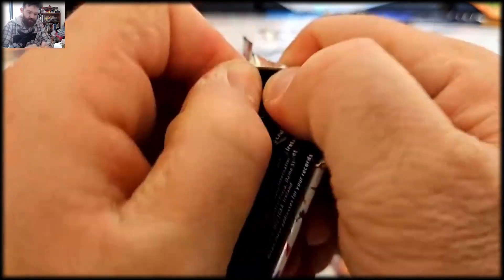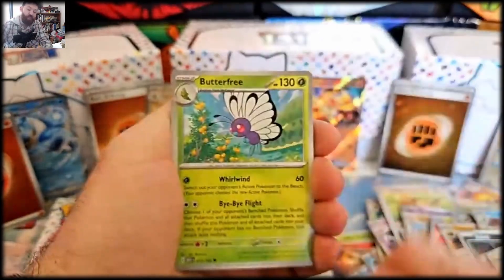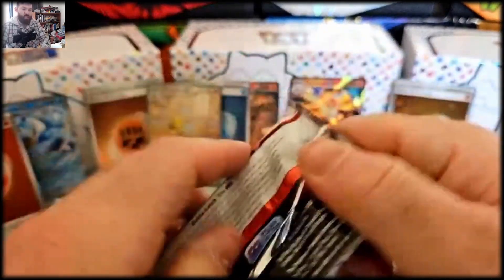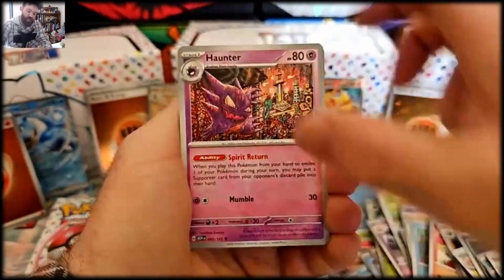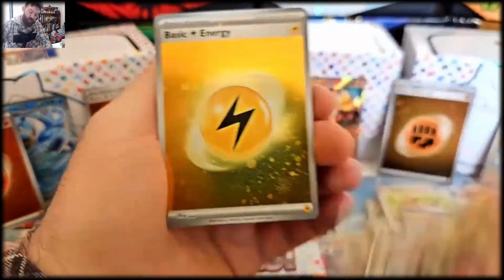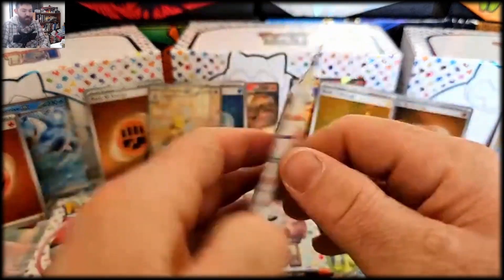Let us see how we go — and also let me know down in the comment section what is your favorite card out of this set. Charmander, Seel and a Jolteon — and a green energy! Alright, last four — can we get some more magic? Let's see.